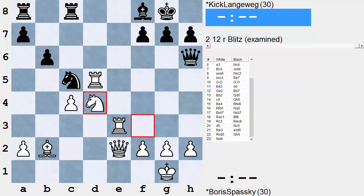His opponent, Kik Langeweg, a Dutch IM, has many fine victories to his credit, but he's probably better known as a worthy opponent to the likes of Boris Spassky, Mikhail Tal, Jan Timman, Karpov, and many others. Here he is facing off against Boris Spassky.